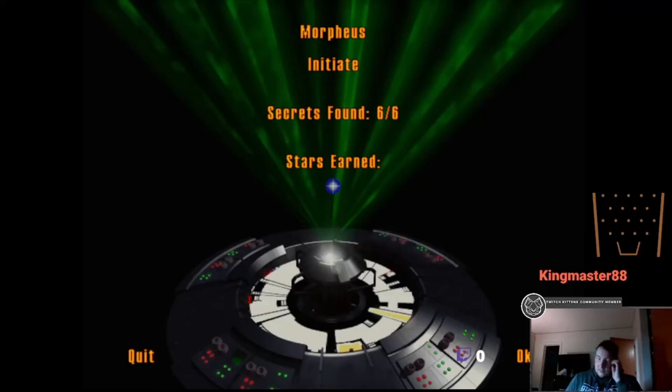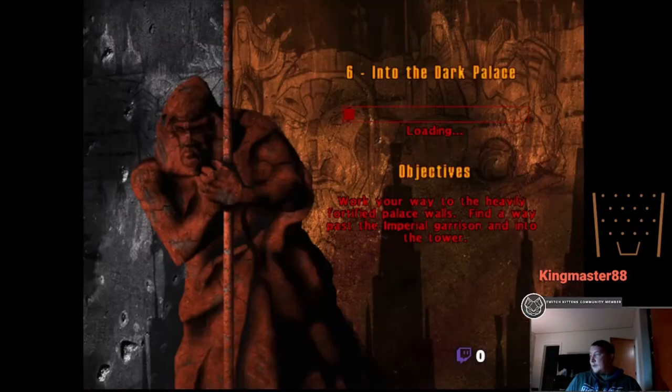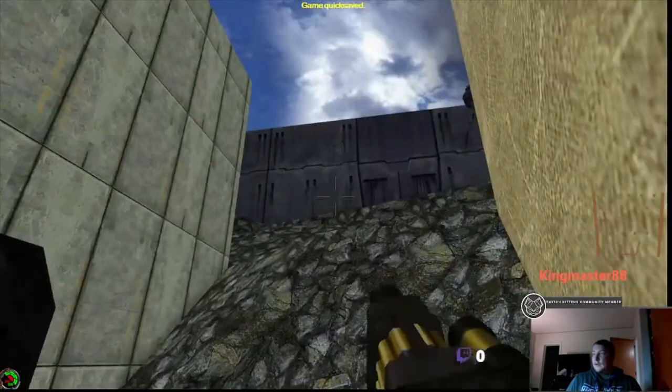Welcome back to Let's Play Dark Forces: Jedi Knight Dark Forces 2 Enhanced. We have completed the Baron's Head level, the city. We're moving on to the dark palace — we're going to infiltrate the palace and try to find the young evil Jedi. We got the speed boost there, which is great. Quick save.